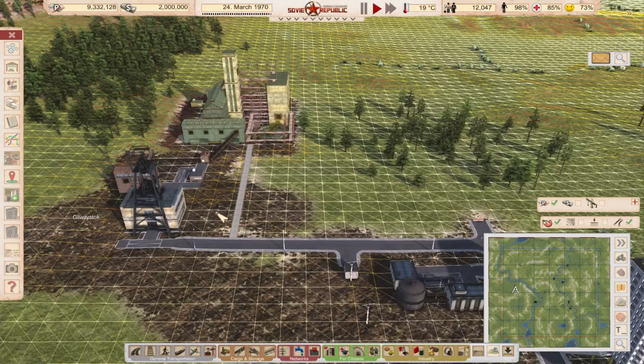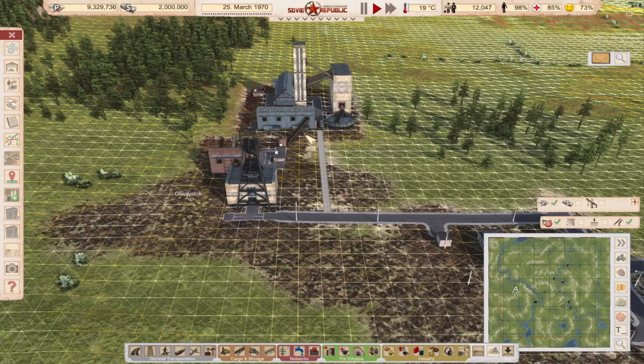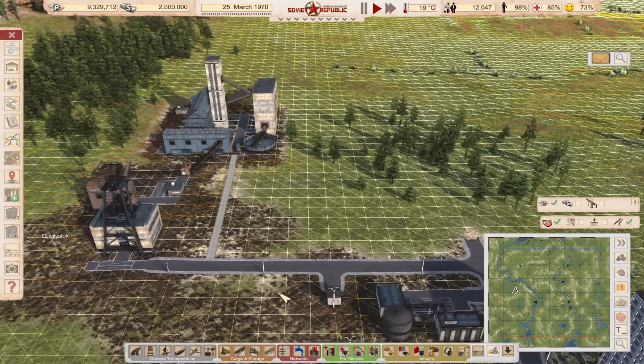Once everything is powered and the workers arrive, our whole industry is working. We can now use it to produce other things.